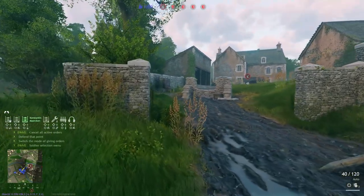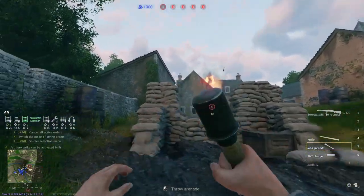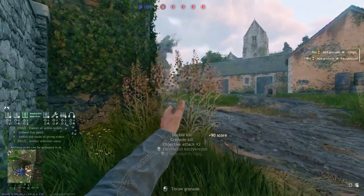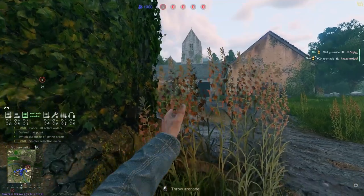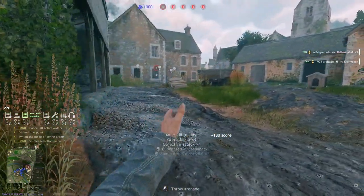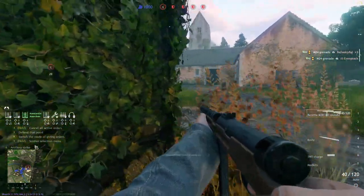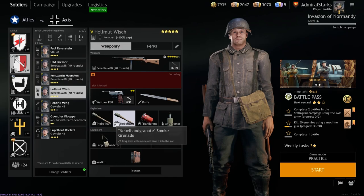They're only called different names for different nations. Your basic grenade — you pull it back, you throw it near infantry, boom, everyone dies if it's placed well. If you hold onto it for too long in your hand, it's gonna explode in your hand and you will die. This thing is not gonna take out any tanks, so infantry only.